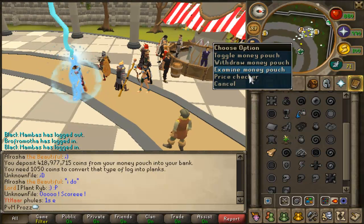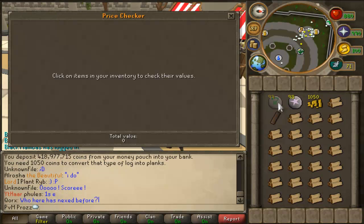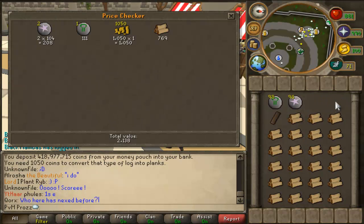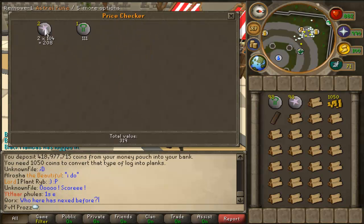I'm going to price check the requirements. Two Astrals, one Nature, the coins, and the log — that comes to 2,138. And when you make the plank, we'll see how much it costs — 2,361.